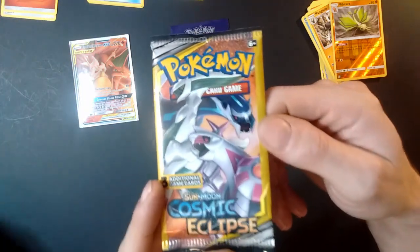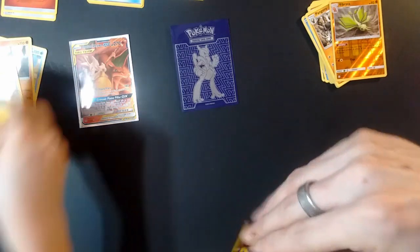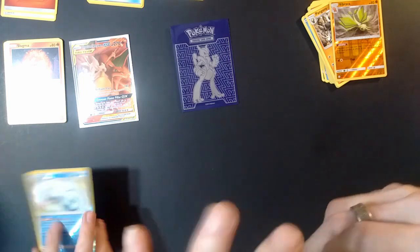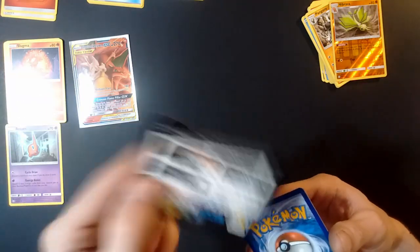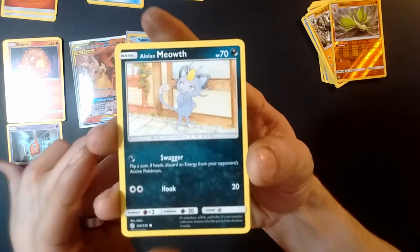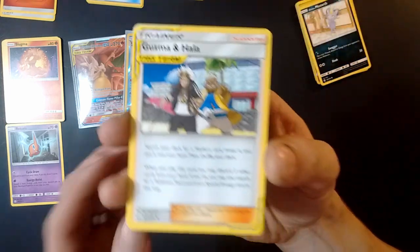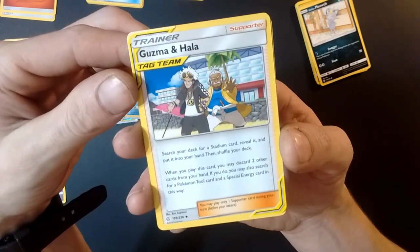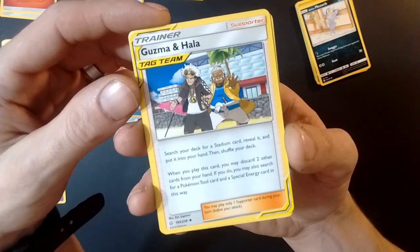Very nice! Okay, let's do some sorting. While you're sorting, I'll open up the last bite of my sandwich. Hope you guys have enjoyed the video and we brought you some excitement. Hope we encourage you to just be yourself — there's nothing wrong with being yourself, always be yourself. My last pack: we have an Alolan Meowth — purple, I've never seen a purple one! And a tag team Guzma and Hala supporter card — search your deck for a stadium card, put it into your hand, then shuffle. You may also search for a Pokémon Tool and special energy card. Very cool!